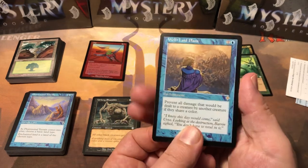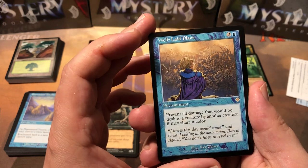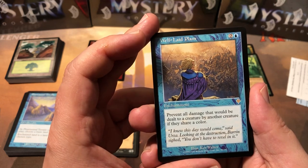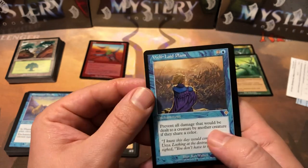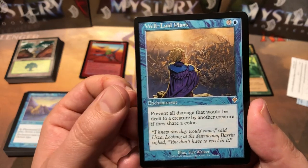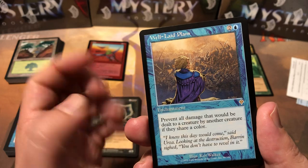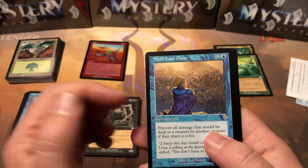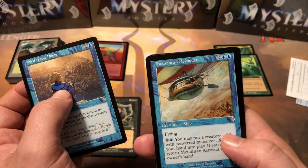First rare is Well-Laid Plans — this one's pretty decent card. I don't see it on the price list so that means it's below a buck fifty. It prevents combat damage that would be dealt to a creature by another creature if they share a color. Kind of hit or miss, but remember there were some cards in this set that would change the colors of your opponent's creatures — you could target creatures and change the colors, so with this out you could have a little fun with it.